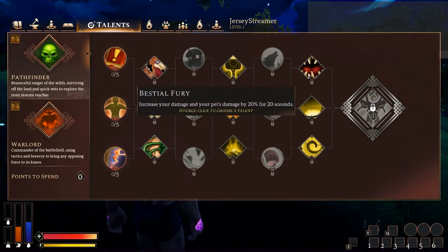Next tier — Beastial Fury — increase your damage and your pet's damage by 20% for 20 seconds. Really strong ability. It's just another one that competes for my active slots — that's kind of why I shy away from it. But if you've got spare active slots, this is fantastic. Getting a 20% damage increase that also applies to your pet — especially if you've got something with good DPS like a wolf out — you're going to shred whatever target you're at pretty quick.